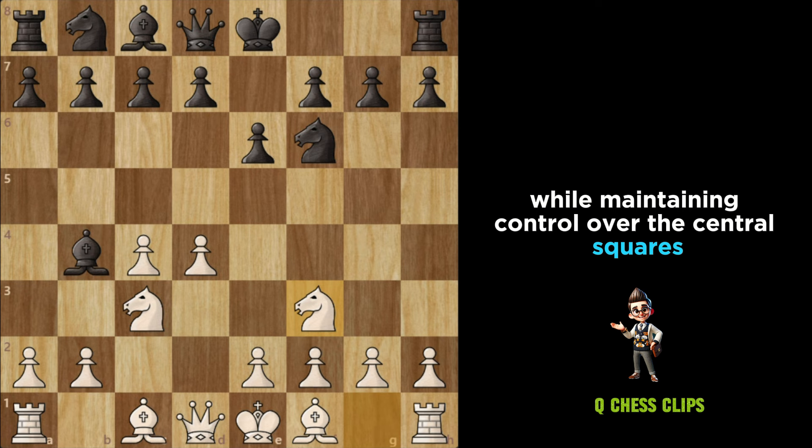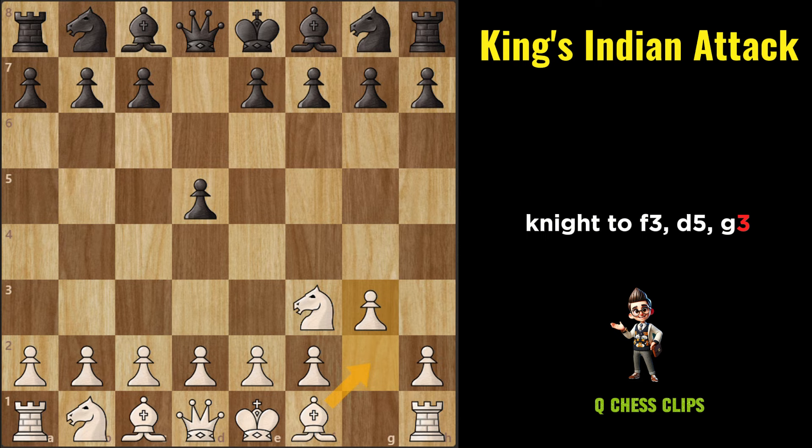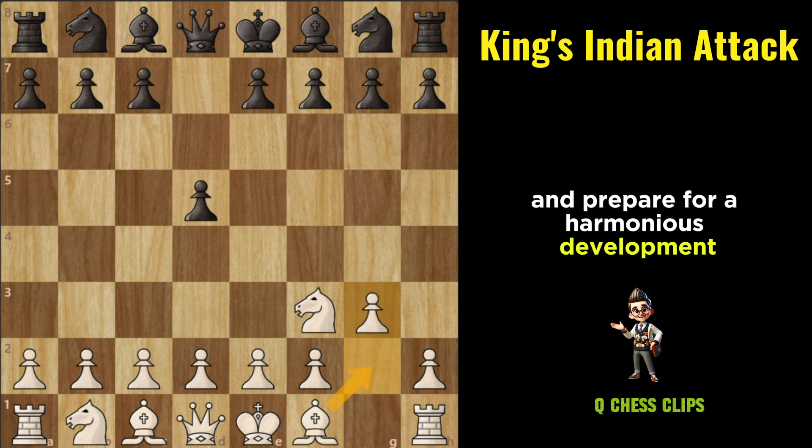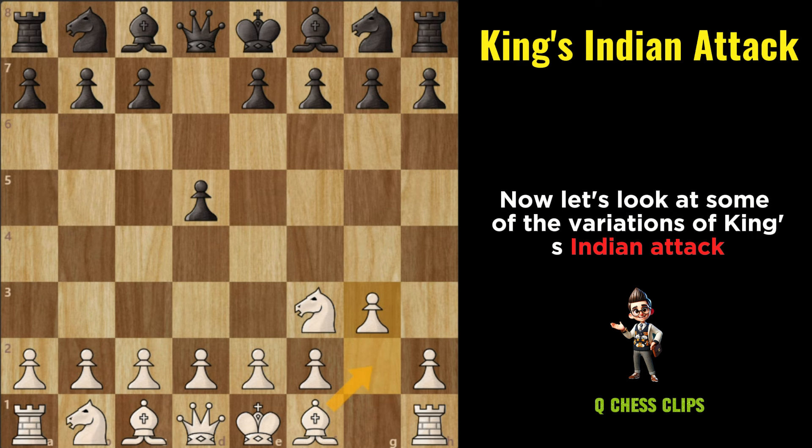King's Indian Attack: The King's Indian Attack, when initiated after the moves Nf3, D5, G3, offers White a flexible and solid setup to control the center and prepare for harmonious development. Following G3, White typically proceeds with developing the kingside Bishop to G2, often followed by kingside castling.